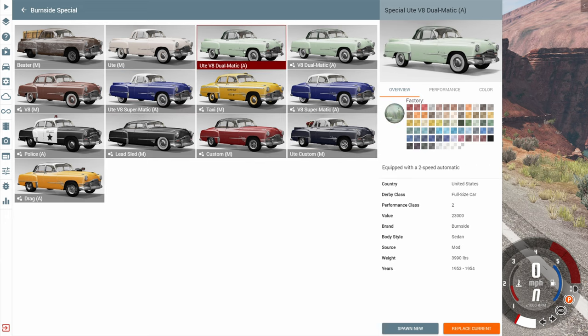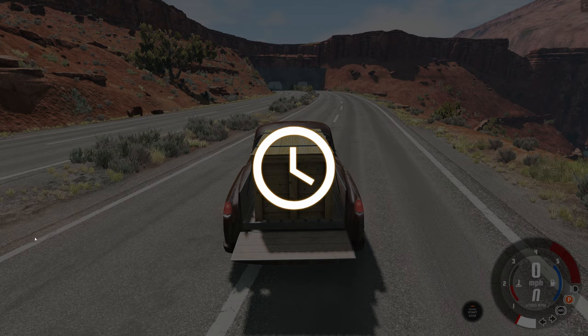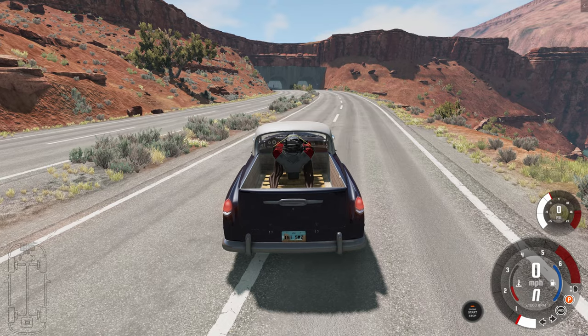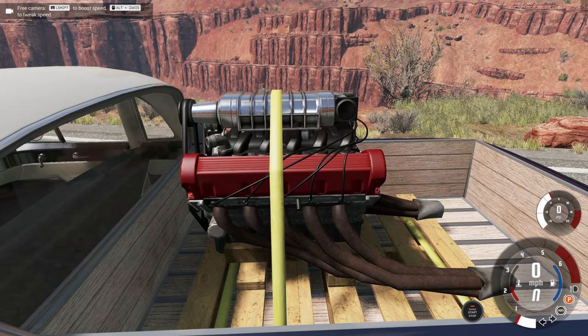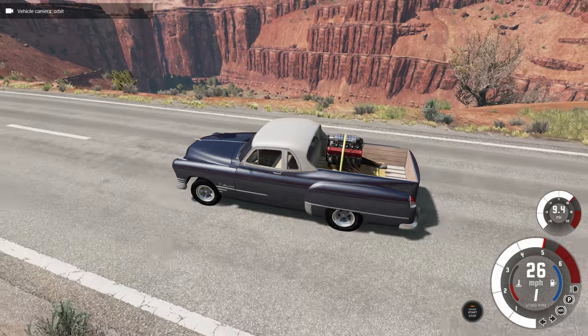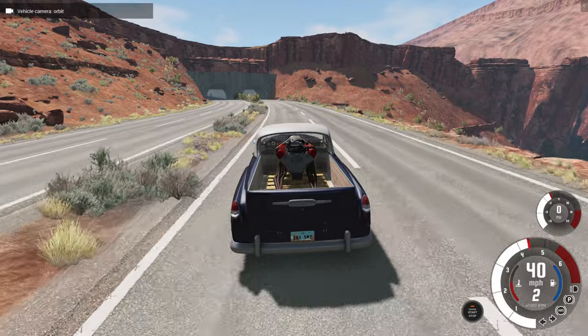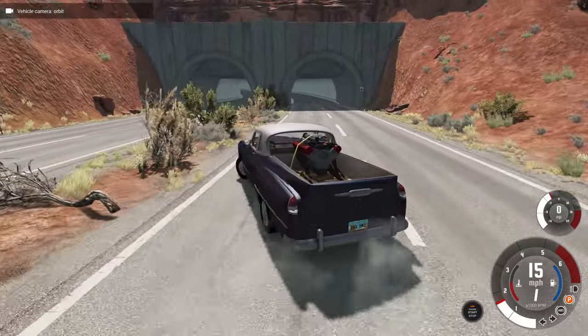The V8 versions are just the normal Burnside Special in a ute configuration, so we're going to skip those and go straight to the custom. On this one there's an engine in the back, and it's actually kind of interesting — not only is it supercharged, it's also a V10 engine. Where did the supercharged V10 engine come from? That is a mystery, because none of the vehicles that come with the mod actually use a V10 engine.